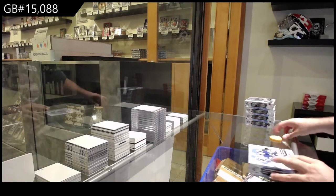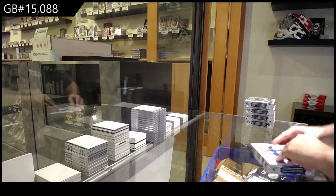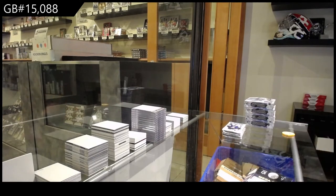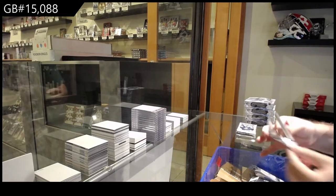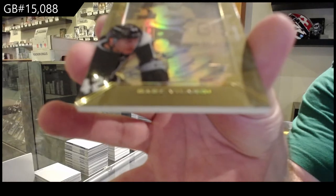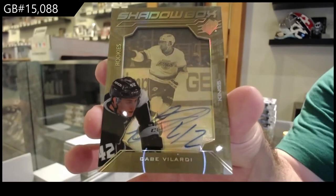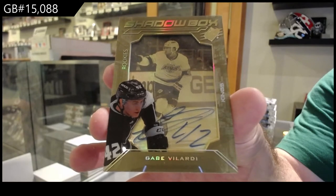Starting off 15,085 box SPX. We start off with a shadow box rookie auto to 175, Gabe Velarde, LA Kings. That's a nice start.